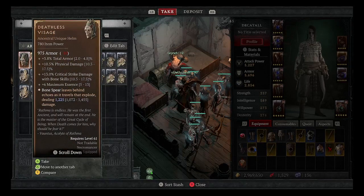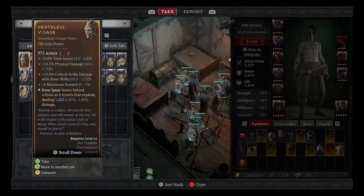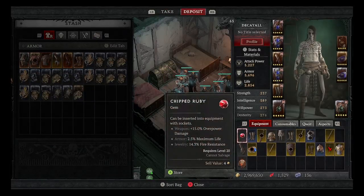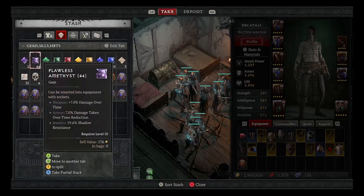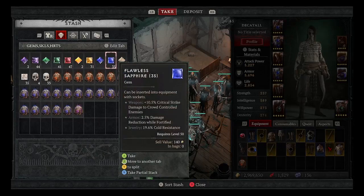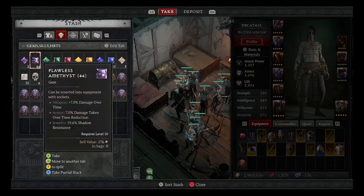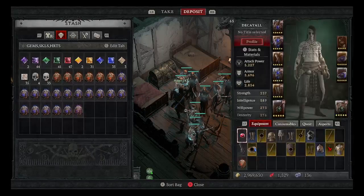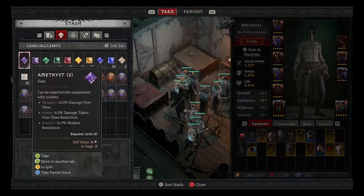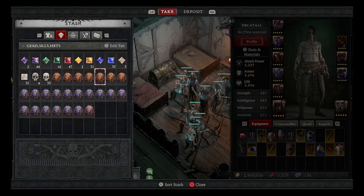Your chest starts with maybe one or two slots, and you can have a total of five slots. Once you get to higher levels, you're really only going to need about three slots for each type of gem and skull. At a certain point, all you're picking up are these higher-tier gems. I'm not sure at what point you start having to craft the higher ones — I'm not that far into the game yet. I'll bump over to deposit and then back to take, and click the right thumbstick to sort the stash by greatest value.